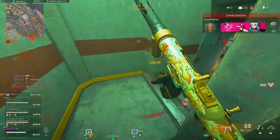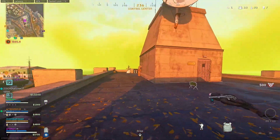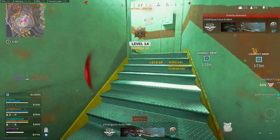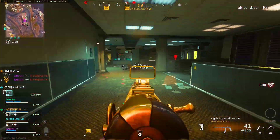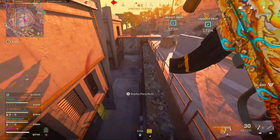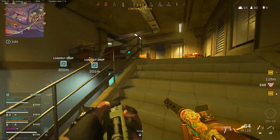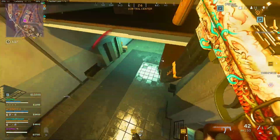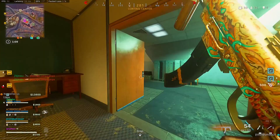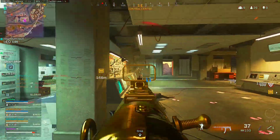Reinforcements are on the way. Got a loadout drop inbound. Gas is on the way — they bought me some time. Marquee new safe zone. They got me in the suit. That's close! Enemy dropping into the AO.